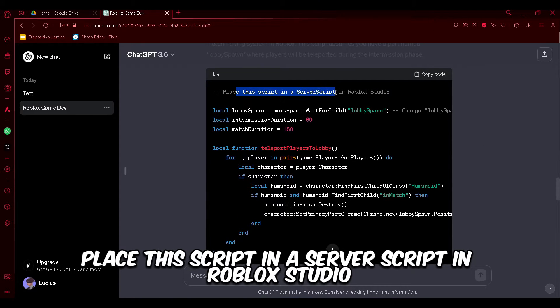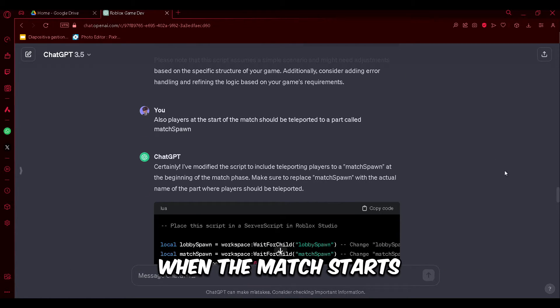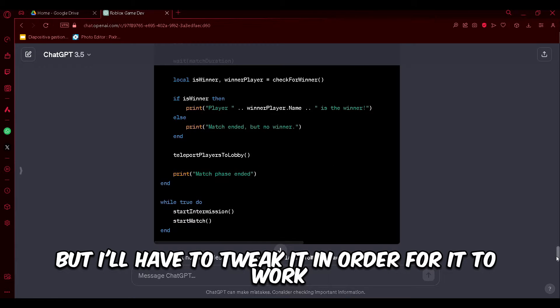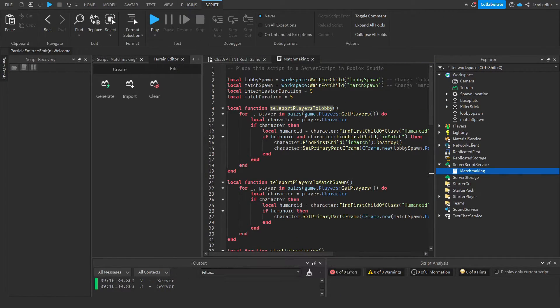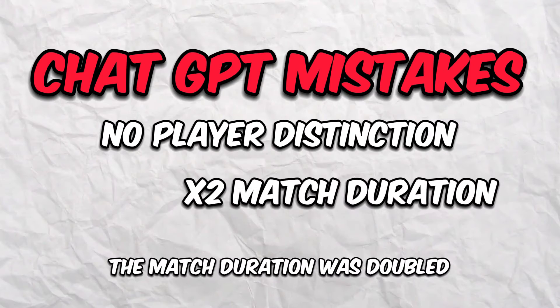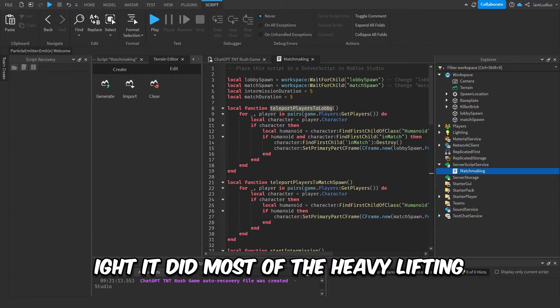The code says to place it in a server script in Roblox Studio. I also forgot to add that four players should be teleported to a part called Match Spawn when the match starts. Looking at the overall code, it seems a little off — it did incredibly well for a machine, but I had to tweak it. Here's what ChatGPT got wrong: it couldn't perfectly distinguish players in the match from those who were not, the match duration was doubled, and the one-player win condition was not included. But ChatGPT did most of the heavy lifting, so I'll give it a pass.